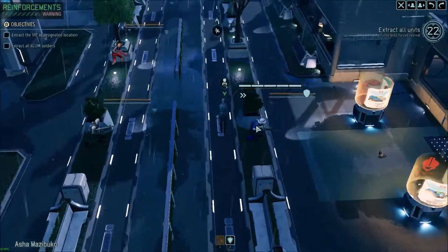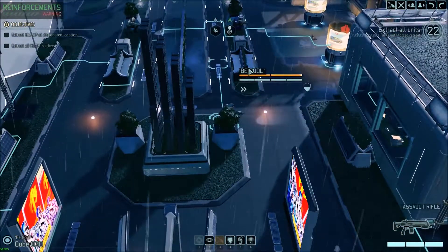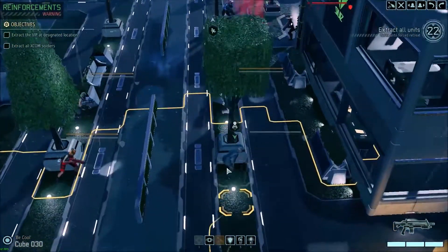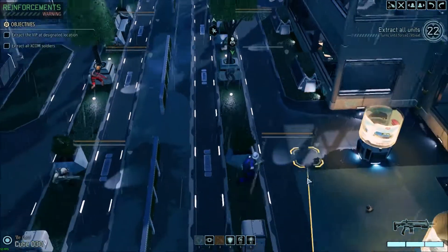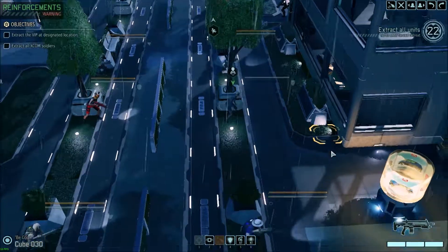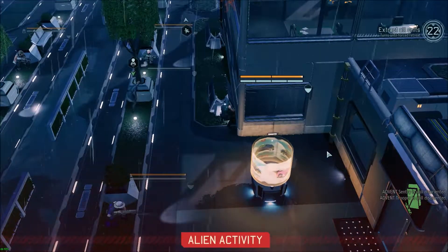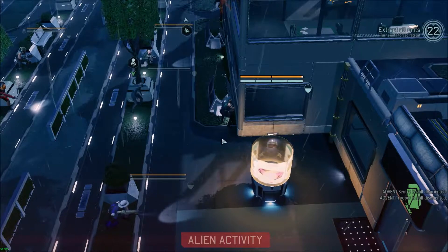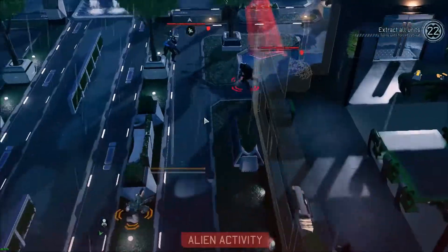Oh, that's new — I've never started a mission with the VIP already present. You always have to rescue the VIP. That could have been a mistake. I guess we'll just have to hope for the best. She's in full cover and they're disoriented. You know, she has the symbol on her head — if I'd been paying better attention.